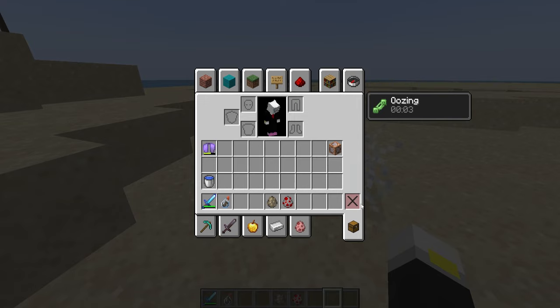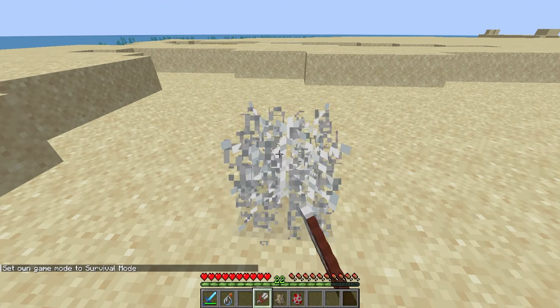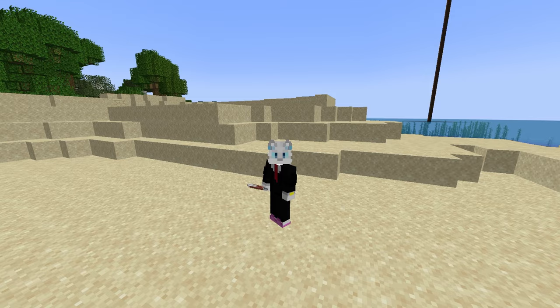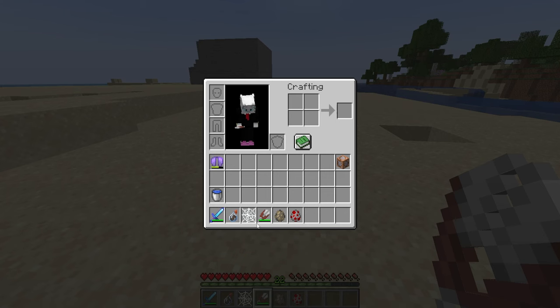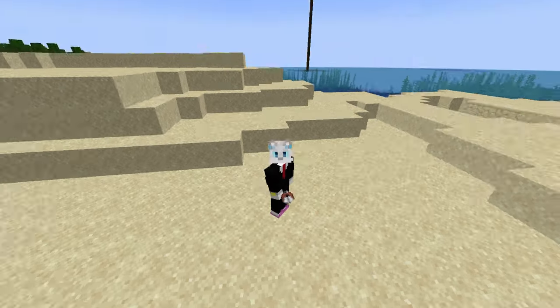I believe it's like a chance of one to three cobwebs, but essentially we can make an infinite cobweb farm, because if we use our shears on this cobweb we get a cobweb back. And once again, Mojang not knowing how numbers work — one cobweb is three potions. At least I can only assume they don't know how it works, because this is just infinite resource farming. Who knows, maybe Mojang loves unbalanced features that nobody asked for.